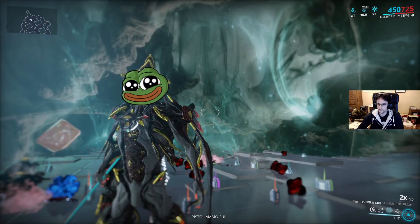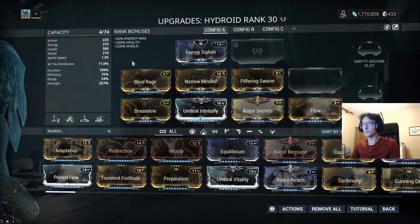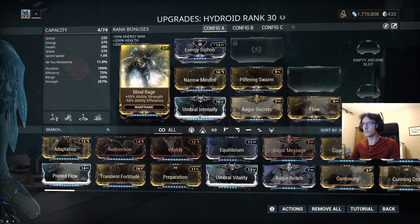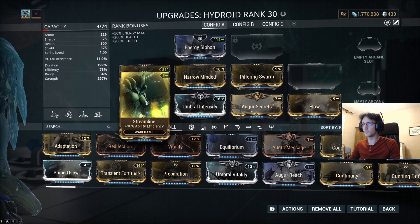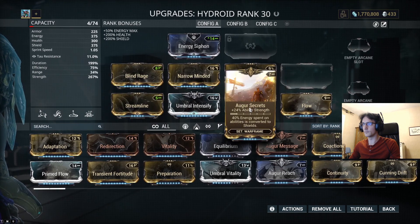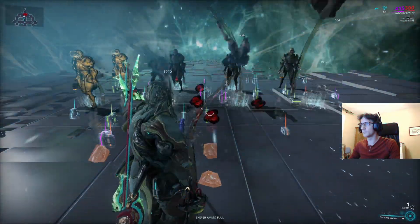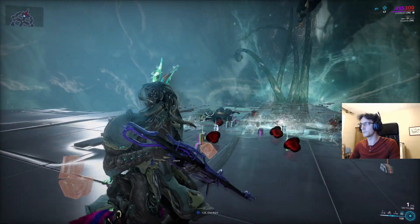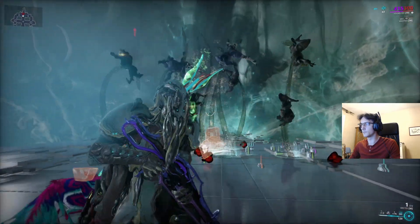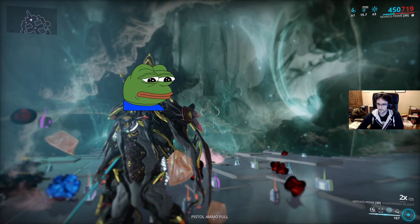You can also try Hydroid instead of Khora if you don't have her — with Tentacle Swarm and the Pilfering Swarm augmentation mod, you get a 100% chance of extra loot from enemies held by tentacles. But I prefer Khora because tentacles deal magnetic damage and no Hydroid abilities deal slash damage. Nekros is unhappy.